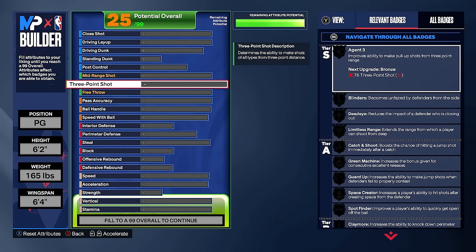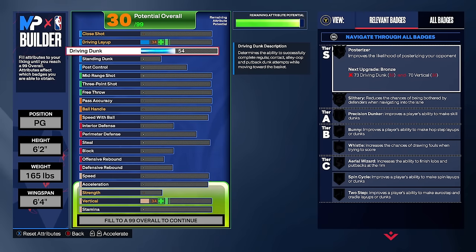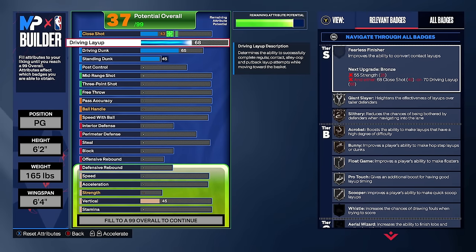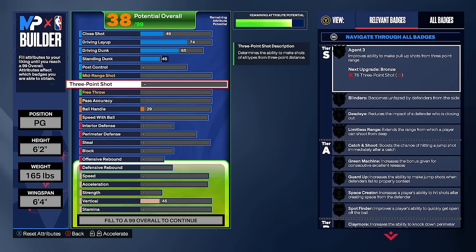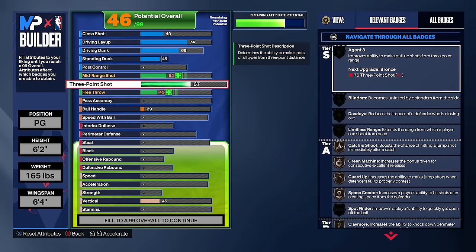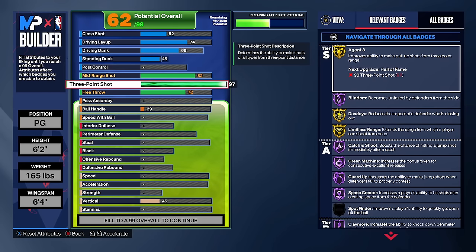This build has higher three-pointer, higher playmaking, and high acceleration — not really focused on dunking with the dunk meter. We're going 65 driving dunk for some animations, 45 standing dunk for those animations, and a 74 layup for gold giant slayer — important for being short and finishing over defenders swinging out the corner. Then for shooting: 97 three-pointer, giving us hall of fame blinders, gold limitless range, hall of fame green machine, hall of fame guard up, hall of fame catch and shoot, hall of fame open looks, and hall of fame corner specialist.